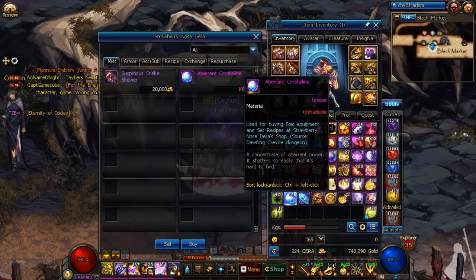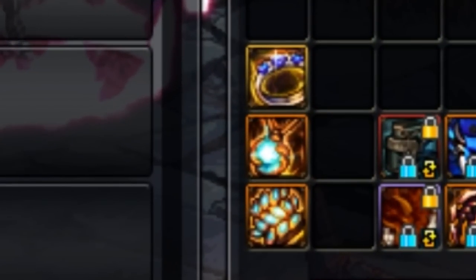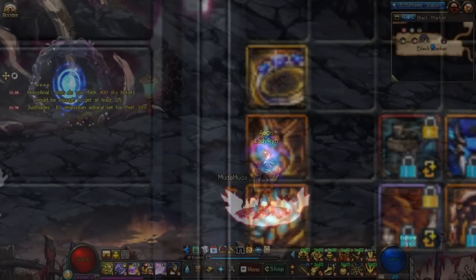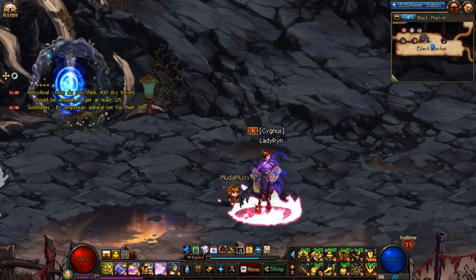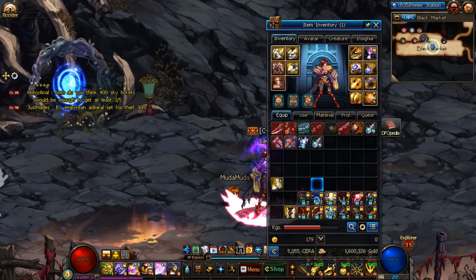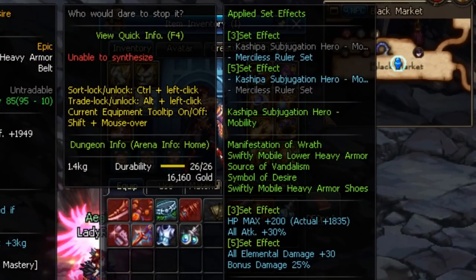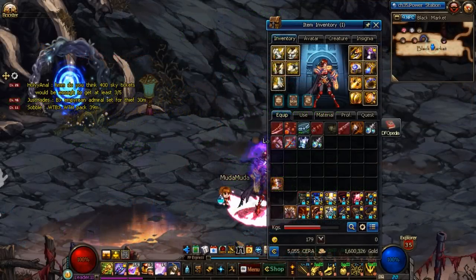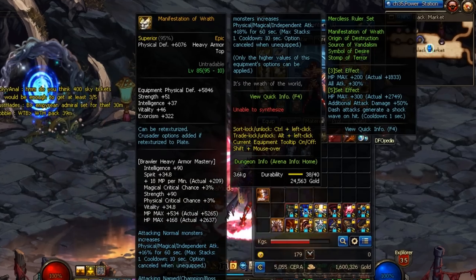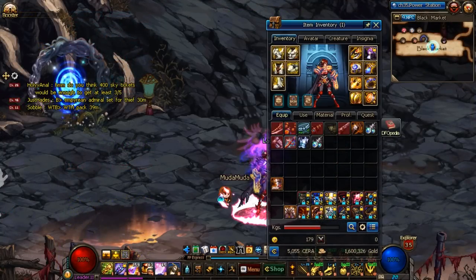This is a much more consistent and welcome method compared to the pure RNG-based Hell Mode of old. This becomes especially apparent the closer you get to completing your epic sets, since you can just buy the last few pieces from the NPC instead of helplessly hoping they drop. First of all, any Harlem legendary can be substituted with a Harlem epic gear and still retain the legendary set effect. Just keep in mind that legendary set effects are overwritten by epic set effects whenever you complete — or in the case of armors, partially complete — the epic set effect. Once completely upgraded to epics, it would be as if you never had any legendary gear to begin with, which is a great way to ease into sets and slowly upgrade your gear.